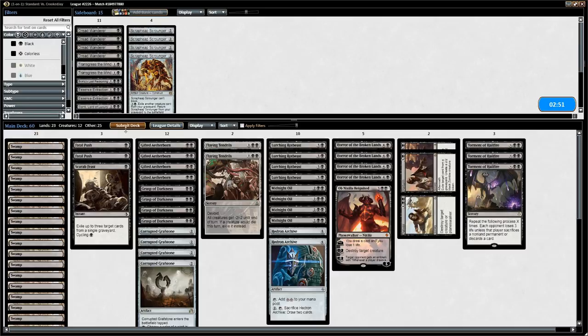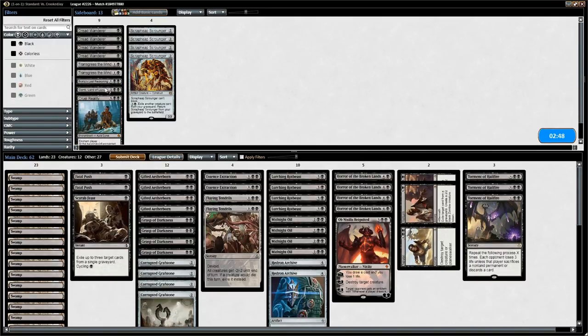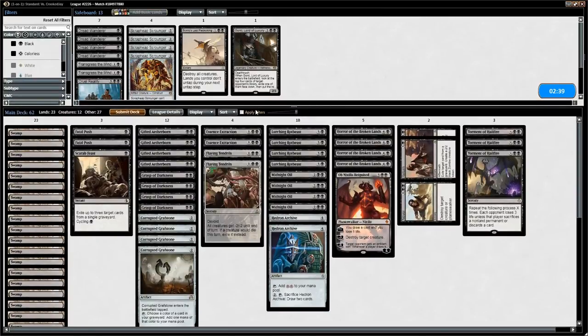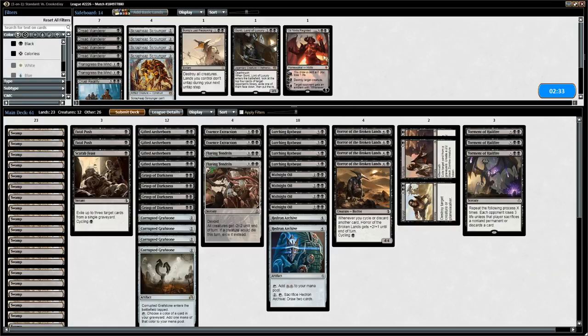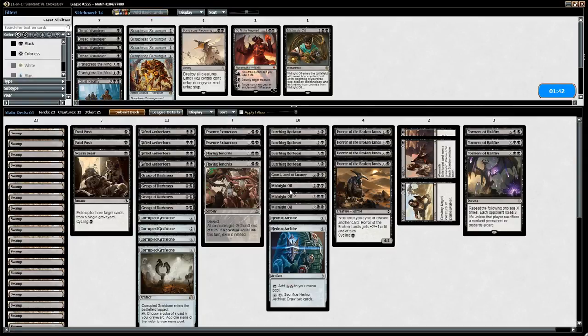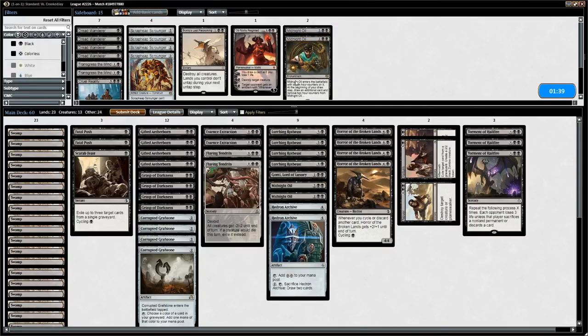Against Mono-red the plan is to bring in our two copies of Essence Extraction. We could consider Gonti as well. Cards to take out include Obnixilis — not great when we have to pay life to draw cards and a bit slow as a 5 mana removal spell. Could also shave one Midnight Oil since we might not have time to deploy all of them like we saw in game 1.